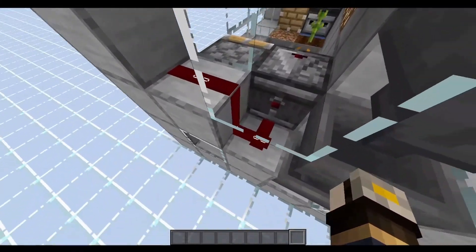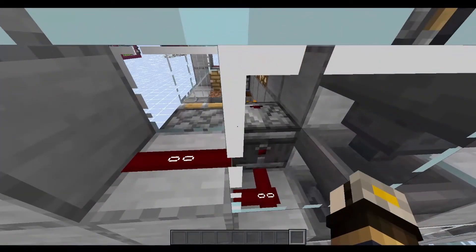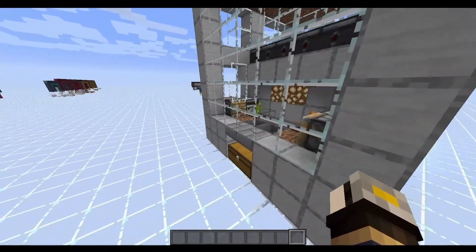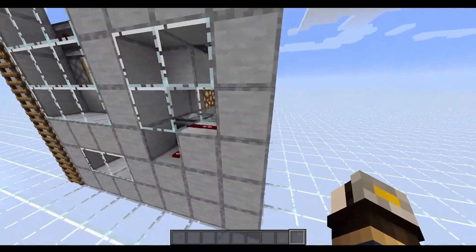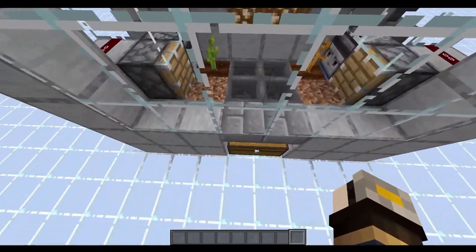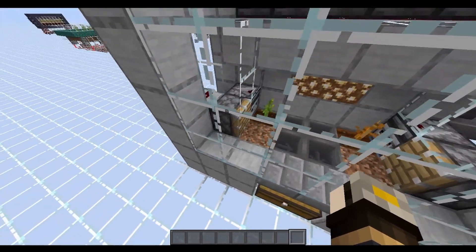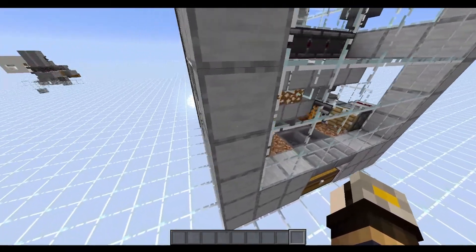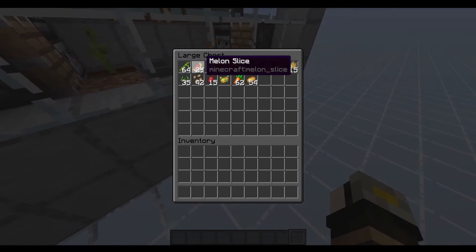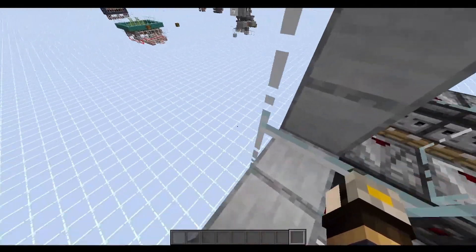Redstone can go through glass, so you can have glass here — it's actually pretty cool. That's the first piece of this thing. It's not the fastest because we only have one of each, but melons are superior to pumpkins. Pumpkins grow more slowly, and melons drop multiple items instead of just one like the pumpkin does.